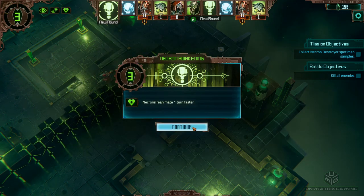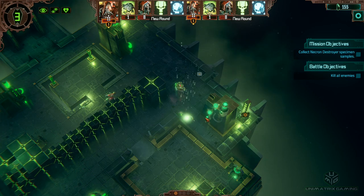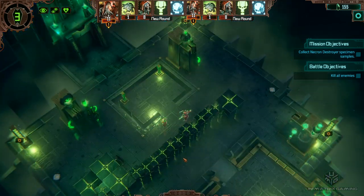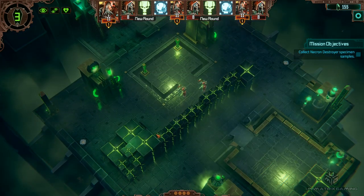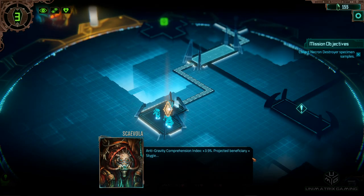No counter-animate — that's not good. We definitely need to get rid of this guy, otherwise he's going to come back regardless very shortly. That's quite odd because when we went into this mission it said we could have some Flayed Ones, but no Flayed Ones turned up — which is quite odd. Mission complete! The cohort withdraws from the tomb, having experienced the prowess of the Necron Destroyers first hand. The Adeptus Mechanicus have learned of the stark danger these Necron warforms pose. Our Comprehension Index has gone up 3.9%.